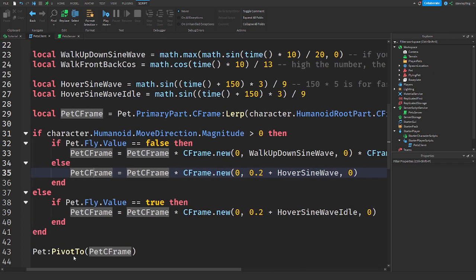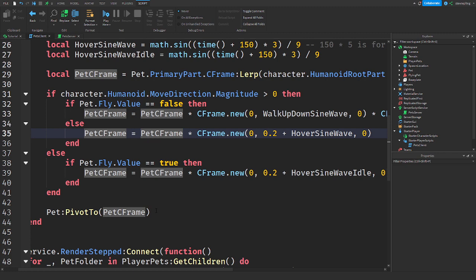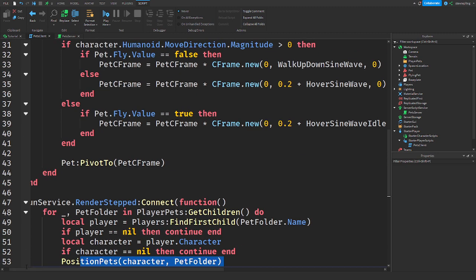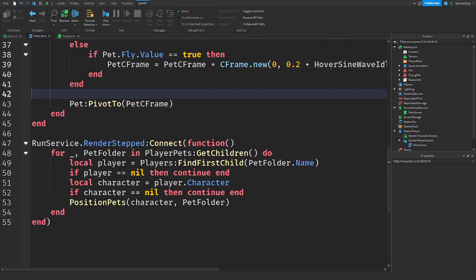Once we've set all those values up, we finally pivot the pet, which means position it. We have to do that because the pet is a model. Then down here, RunService makes it so the pet is always listening and always following the character.